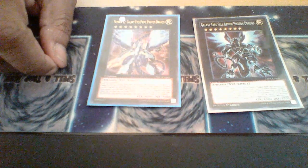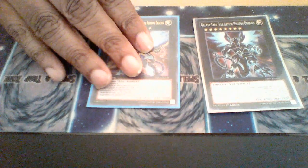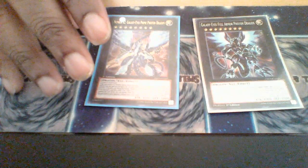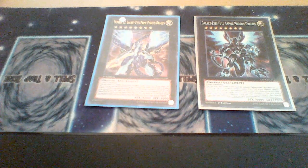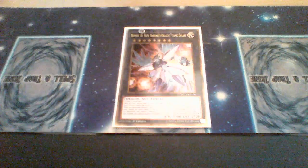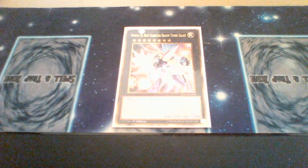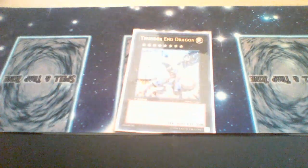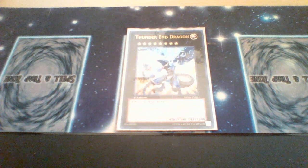For XYZs, we have the Galaxy Eyes package — this can get to pretty obscene levels of attack depending on what other XYZs you have on the field since it gets powered up for each, and it essentially pops a card on your opponent's field for free. Next, we have Hope Harbinger Titanic Galaxy — negates spells, absorbs the spell as material, and can redirect your opponent's attacks. Thunder End Dragon is essentially a dark hole requiring two level 8 monsters — detach material to destroy all other monsters on the field.